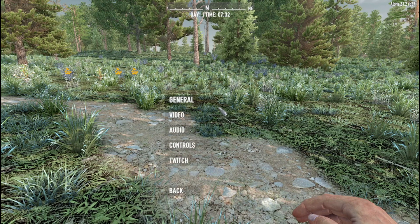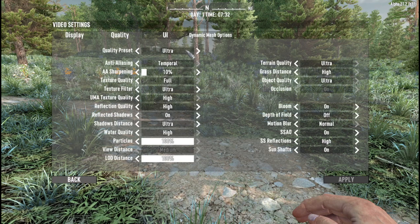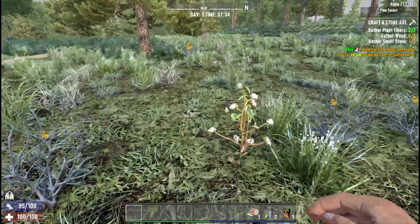Options, general, video — full screen resolution, yeah. V-sync off, brightness all the way, it's fine. Quality ultra — I got everything turned up. Where's the blurring? Motion blur — yes — oh, fly. Okay, that's better. I hate blur. Let's go over here and get us some wood.